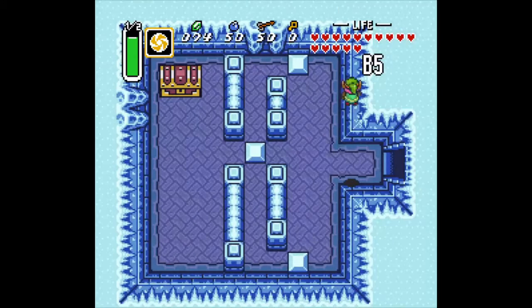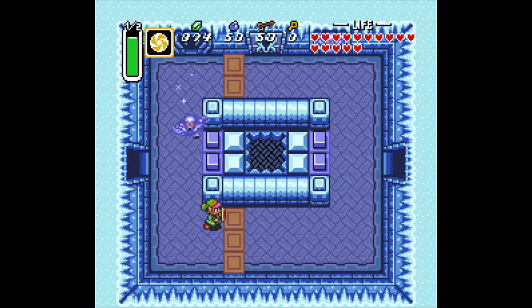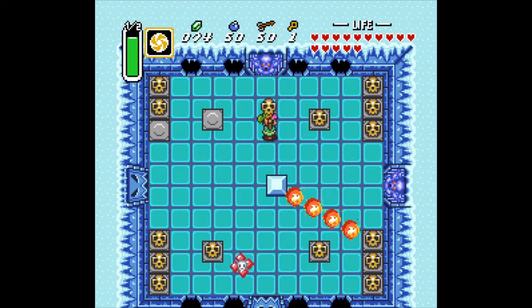With this out of the way we get — boom — more bombs. If you're doing a Link to the Past randomizer, that's really useful; anything could be in that chest. Now the big key — we can't do anything with that yet. Let's just head to the right.